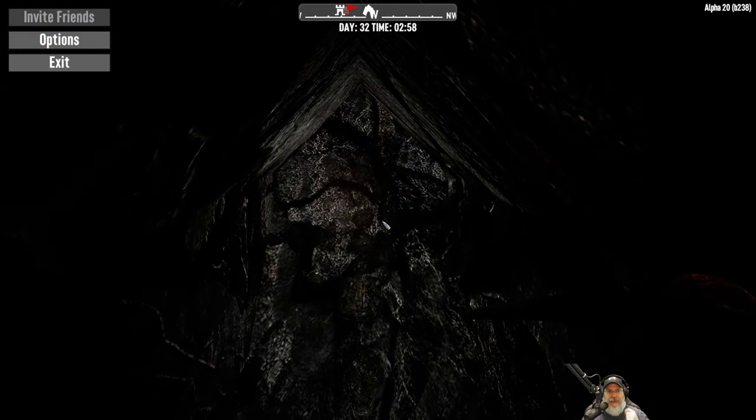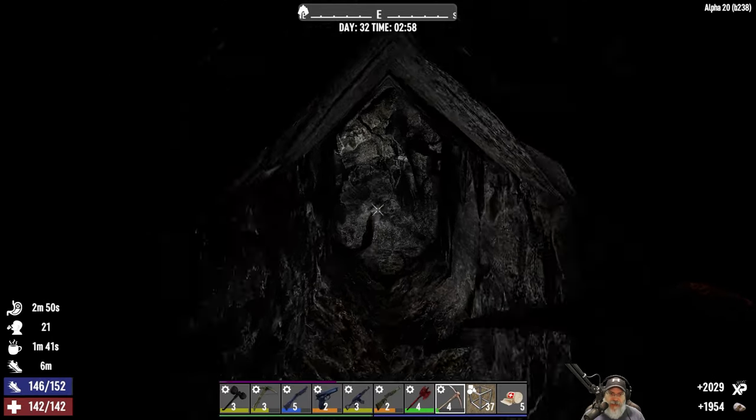Welcome back everybody to Seven Days to Die on Alpha 20. I'm An Old Guy Gaming and this is my first video since I've returned from my trip. I have got a really bad cold - I don't think it's COVID, I'm going to get tested again on Monday just to make sure. Anyway, I wasn't going to bring you back yet - you can see it's almost three o'clock in the morning - but I've been mining and a screamer came in. Apparently in Alpha 20, screamers no longer need to visually get a visual on you before they can call in a horde, so she just called in a horde.